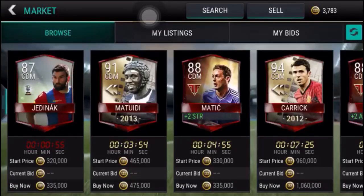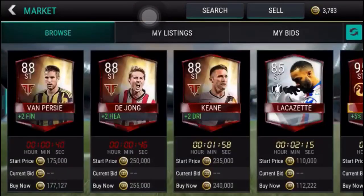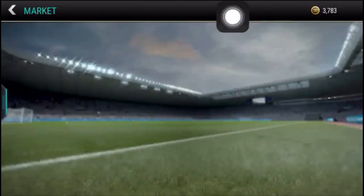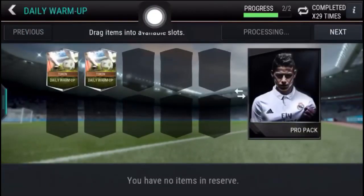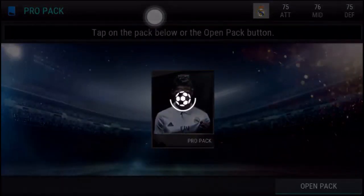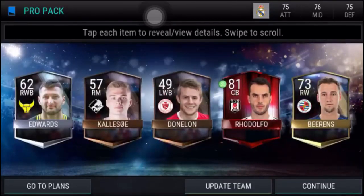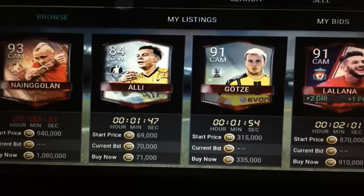Once you got plus two players, go to the plans and open the pack. Reveal all — here it is, we got an elite player! Let's try it one more time.